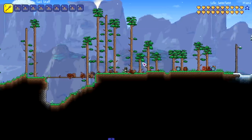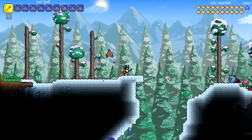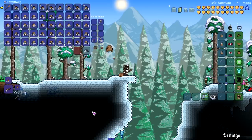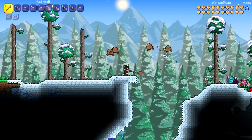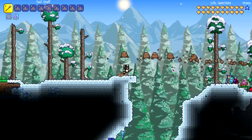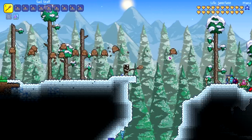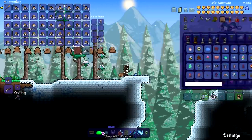Let's check out the summoner staff — this thing might be able to do some damage. We've got a little 'soil spirit.' I gave myself a bunch of summoner accessories, let's see how many we can get. That's five, six, seven, eight, nine, ten, eleven, twelve, thirteen — around twelve to thirteen minions.